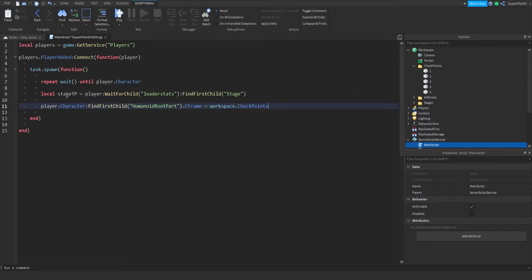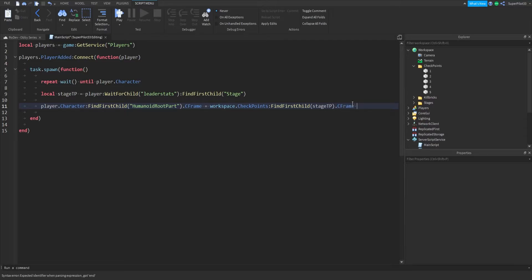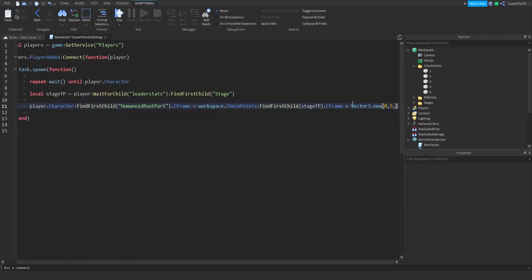Then we do dot FindFirstChild and right here we need to pass stage TP. Make sure these are all named with just numbers — no spaces — and they should just be named the number. So we're going to find the stage TP and teleport them. This will teleport them to whatever their stage value is and the part, so we just add dot CFrame plus Vector3.new with brackets zero, five, zero to teleport them up in the air, or else they will be stuck in the ground.